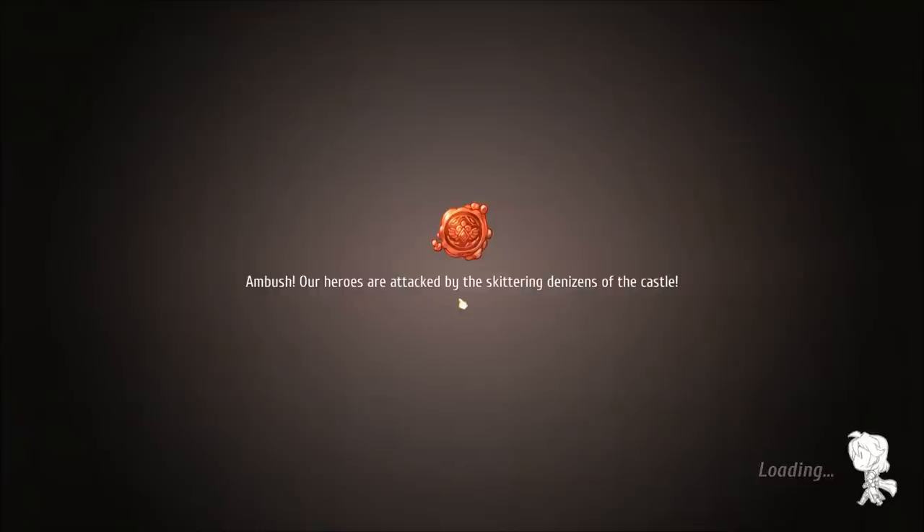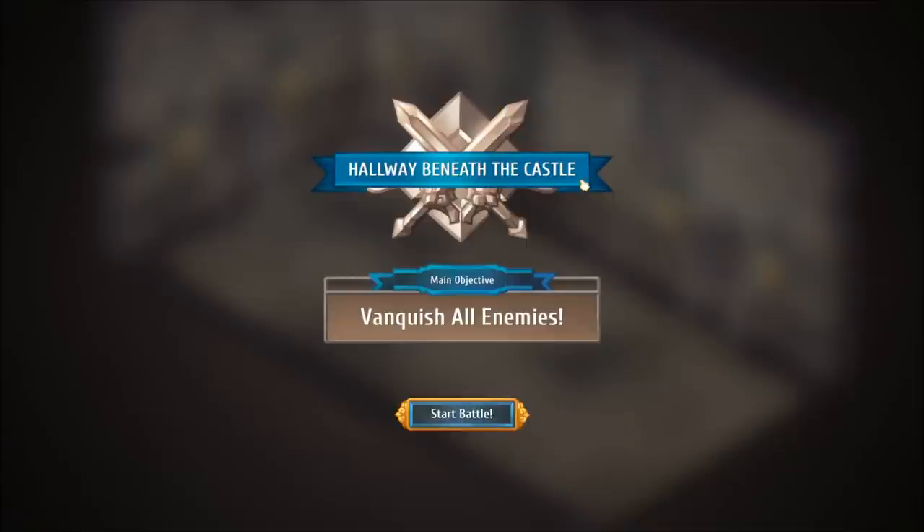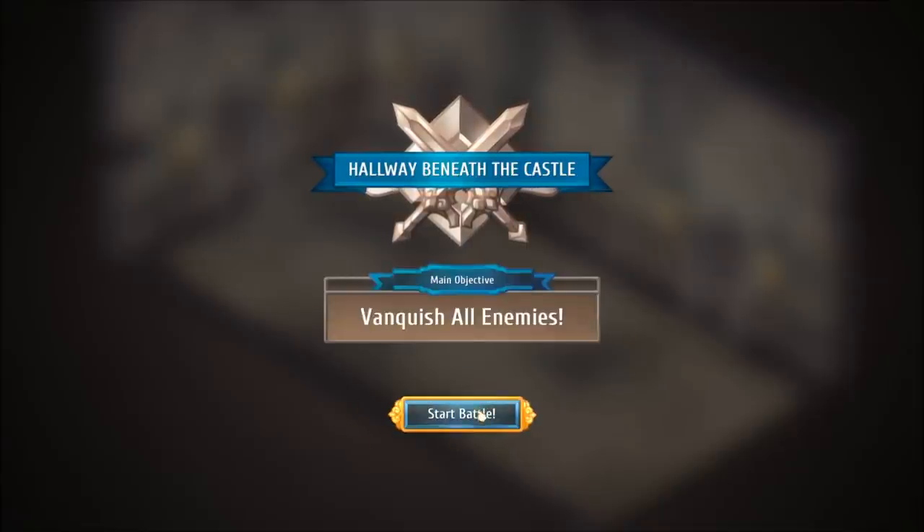Ambush — or arrows are attacked by skinnering denizens of the castle. Alright, we're about to get in and do some battle. Hallway beneath the castle. Vanquish all enemies — that's our main objective. Let's start the battle.